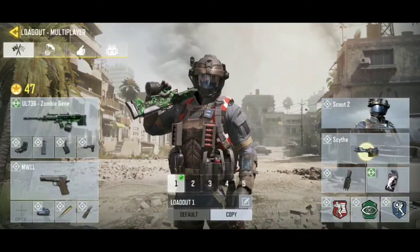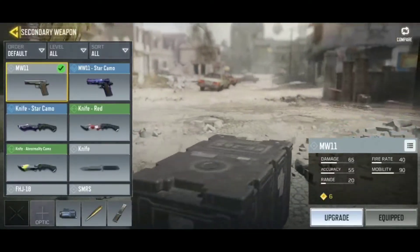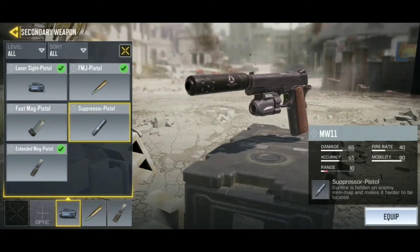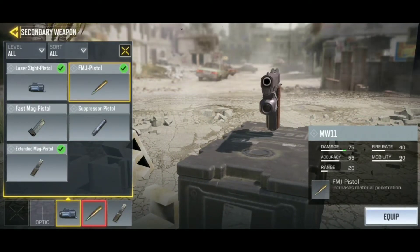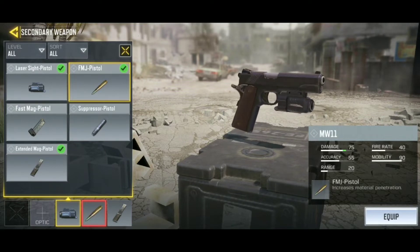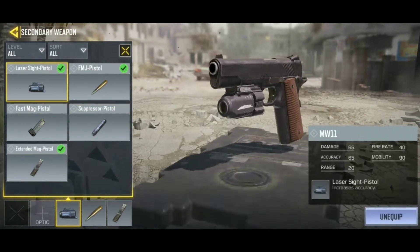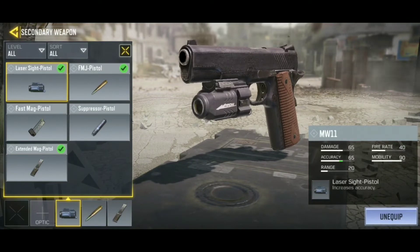Let's talk about handguns. First, let's cover why you should not use a suppressor on your pistol. If you use a suppressor, you can see the range of the gun is like 20, and the suppressor will reduce it to 10. That's very bad since the handgun is already at a very low range, so you don't want to reduce its range further. Just don't use the suppressor.